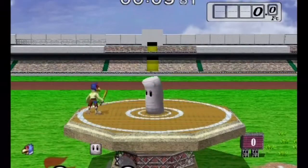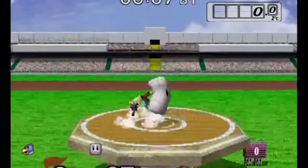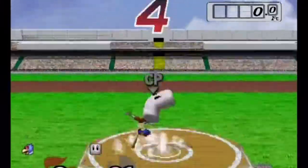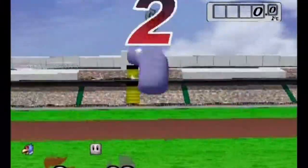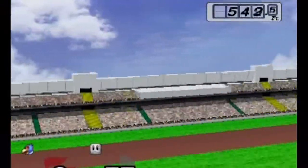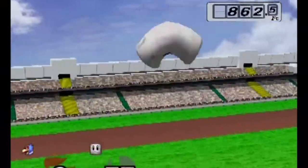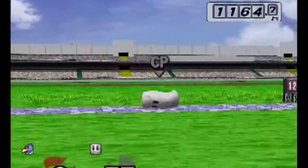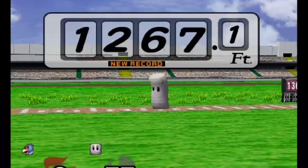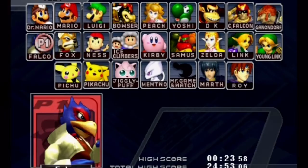So now let's go ahead and go on to the home run derby here. I felt like the best strategy — I tried a bunch of things — was to grab the bat, then basically just keep on hitting him up in the air. And for the last one, use your down B attack, which sends him even higher up in the air. Then kind of time it right so that you hit him while he's falling down — the sandbag thing. And then I got a final score of 1,267.1, my best score.